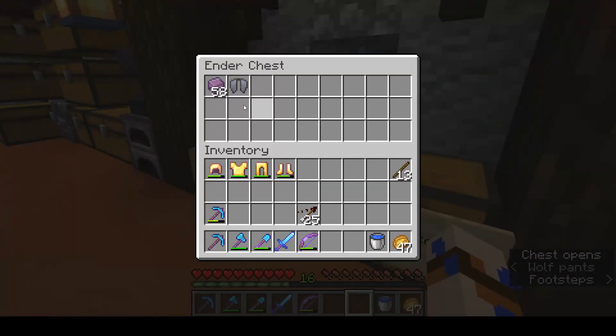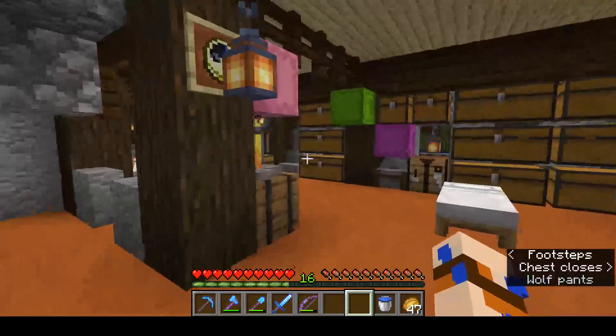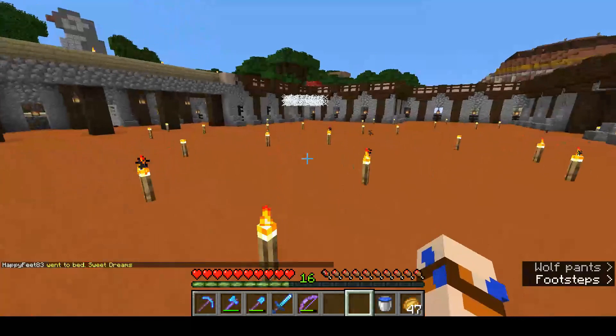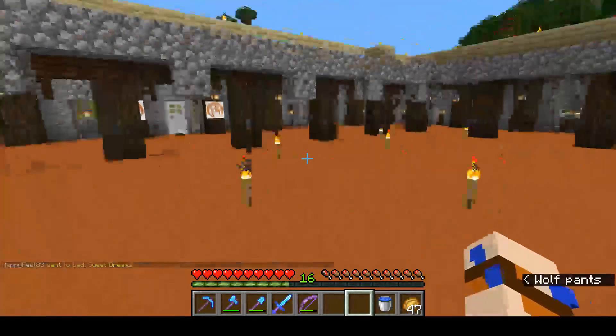We went to the End and got some goodies. I'm set now — I've got my shulker boxes, all set up, ready to go. Going to start burning through my iron supply making hoppers and digging a hole in the floor.